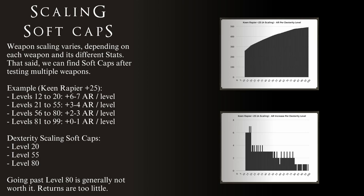Please remember, damage scaling is complicated. This data is specifically for a Keen Rapier plus 25. Other weapons have different scaling, so they have different data. That said, the shape of the chart is always roughly the same. So we can establish the three soft caps for Dexterity: level 20, level 55, and level 80.